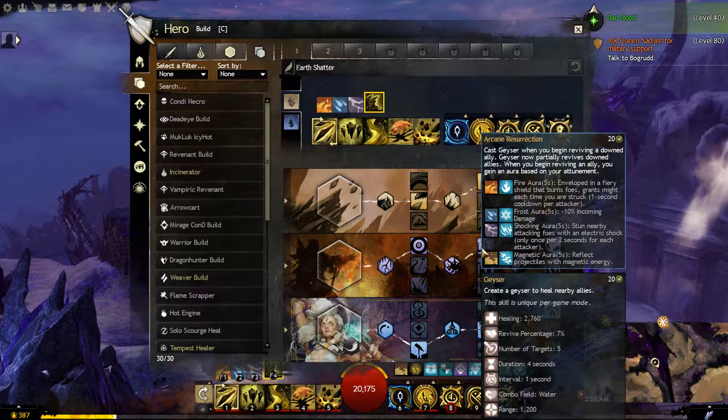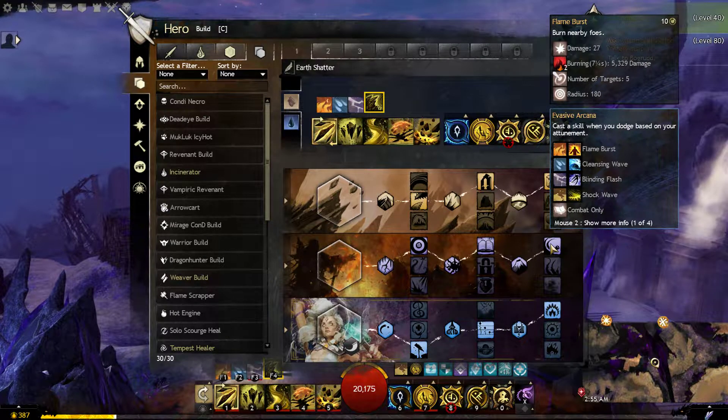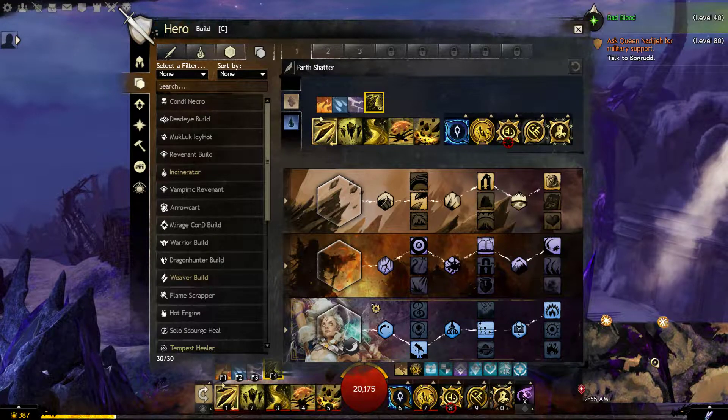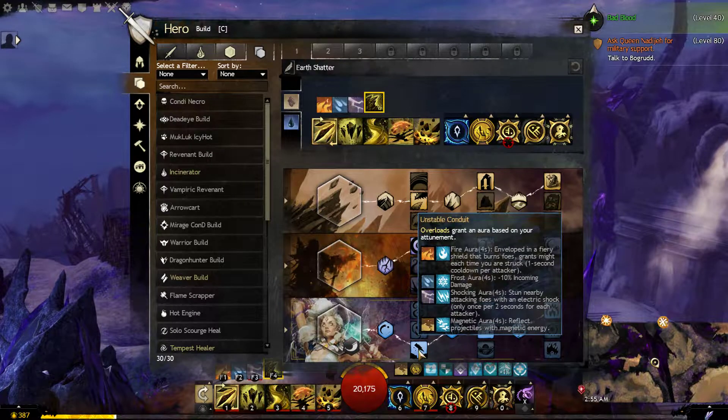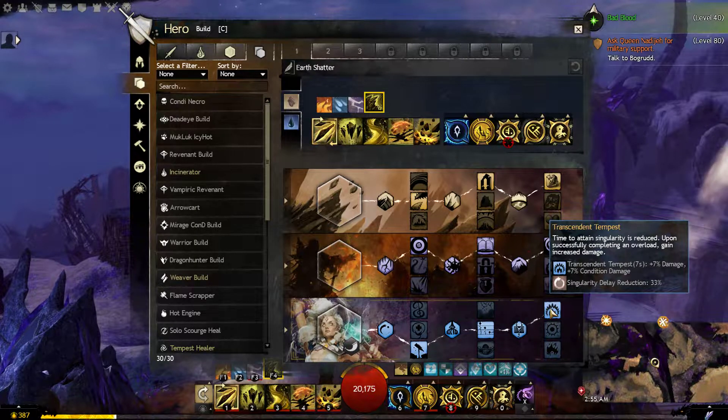Arcane Resurrection gives us an option for when we are reviving allies — we may not use it a lot, but it doesn't hurt. The Flame Burst trait gives us an additional shockwave when we dodge. For Tempest, we are using Unstable Conduit because when we use our overload effect while in the earth attunement, we gain protection and more survivability as it reflects projectiles dealt to us. Harmonious Conduit grants stability, which is a nice effect in the earth attunement. And finally, Transcendent Tempest gives an additional damage buff when our overload is complete.